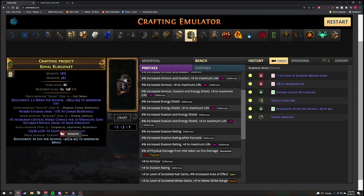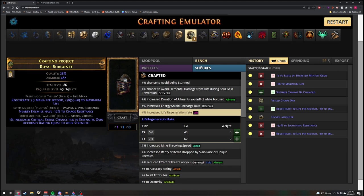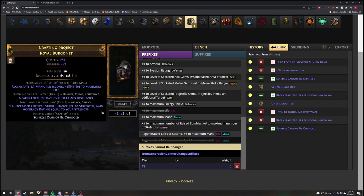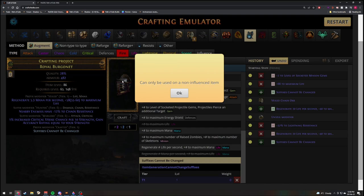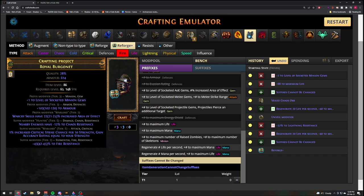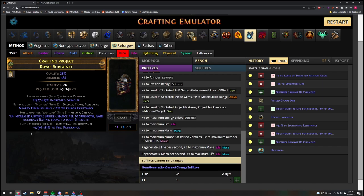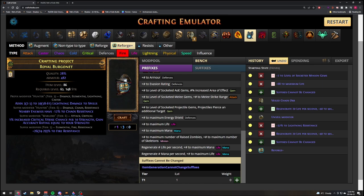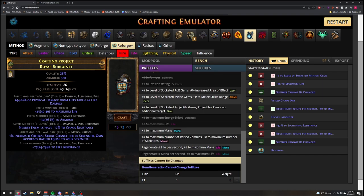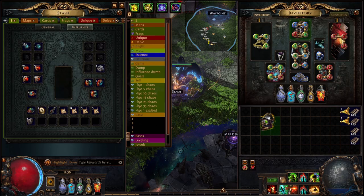As a side mention, if you do not get a resistance in your Suffix, you can target slam a resistance by doing the following. You go to Prefixes on the Bench and craft Suffixes Cannot Be Changed. If you do, for example, Reforge Fire, then there is a chance for you to get a Fire Resist. If you have an open suffix, there is nothing stopping you from doing a quick Reforge Fire and hopefully getting something like a T1 Resist, which is big money. The same story applies for Lightning — you can get a decent Resist just by Reforging it.